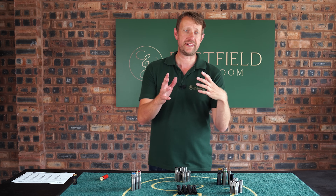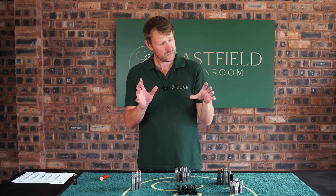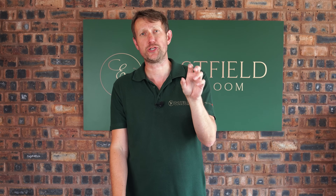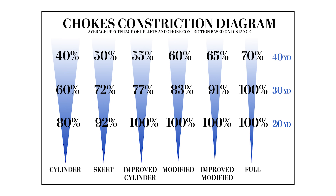Now to go a little bit more in depth: if we go out to 40 yards, what happens to the pattern? As the pattern goes further out, the pattern breaks up — you get a 20 to 25% reduction. So for argument's sake, we had 288 pellets at 30 yards with skeet choke; at 40 yards we now have just 200. It's a big, big difference.